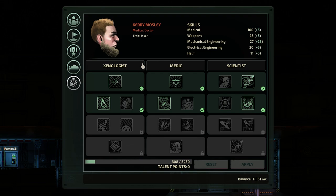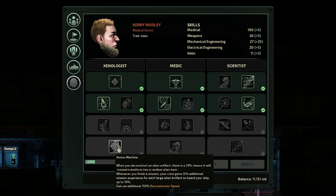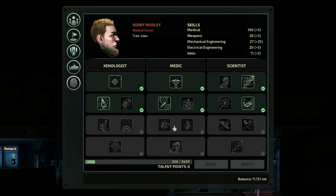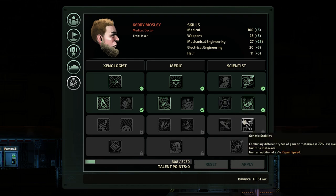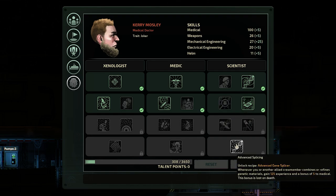For the Medic, you get access to the Xenologist, Medic and Scientist trees. For the Xenologist tree, you will get bonuses that are specific to finding, researching and refining everything alien. For the Medic tree, you get bonuses to healing and saving crewmates. And for the Scientist tree, you will get bonuses to the new gene slicing mechanic in the game.